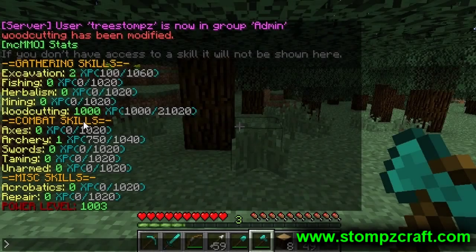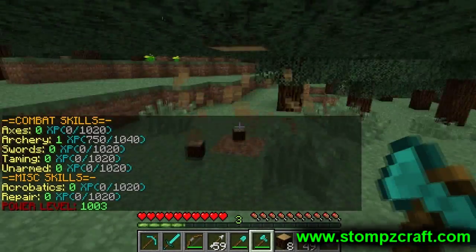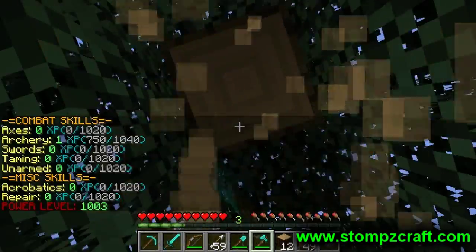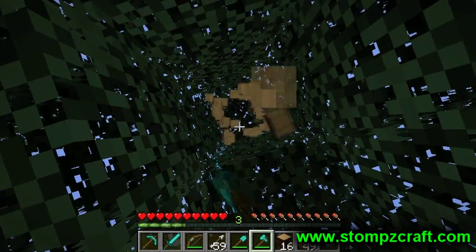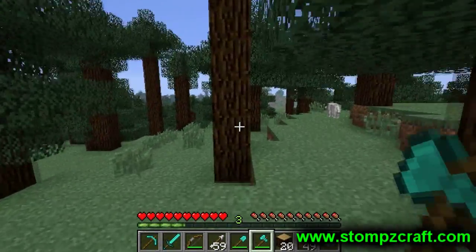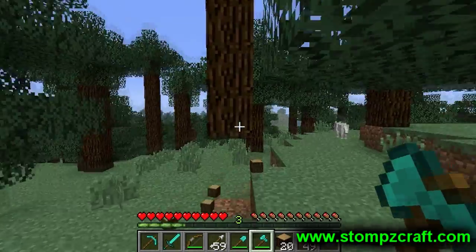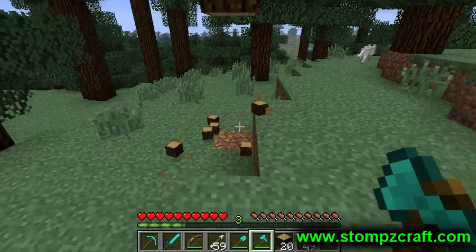In this next video clip, for the purpose of this tutorial, I edited my woodcutting skill to a thousand. This will easily demonstrate the benefits of having a high skill in mining or woodcutting or anything of the like, because you will get double drops. This is a payoff and a reward for spending a lot of time, just like any normal MCMMO would be. The more time you put in, the more rewards you get.